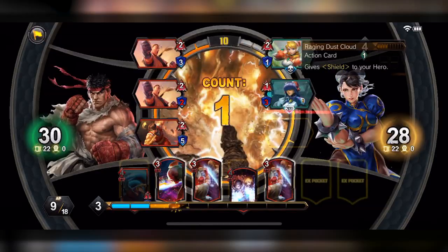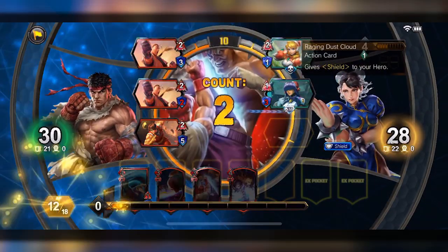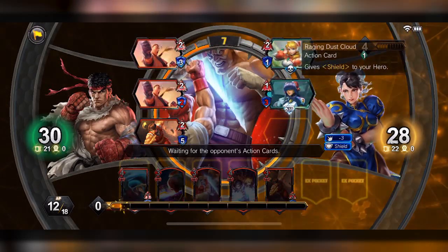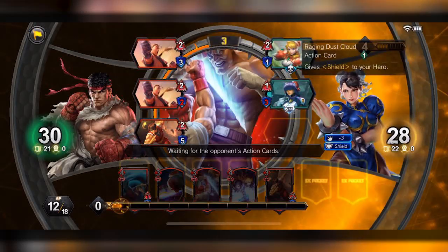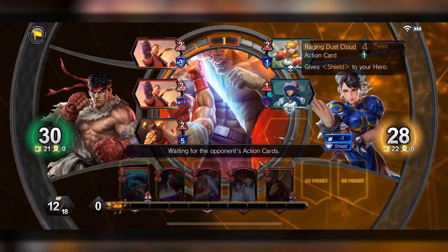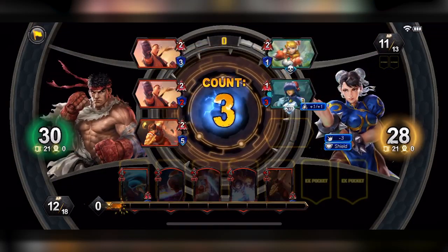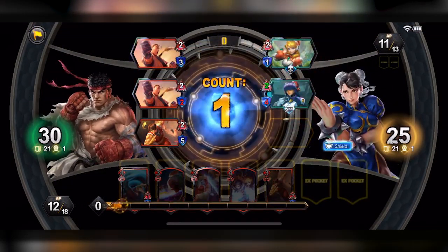The opponent uses dust clouds to give shield to their hero — that's fine. I'm gonna trade and take that minus three before the shield goes up, so we take some life away in the process. Chun-Li's thinking about what to do. Plus one, plus one to a friendly unit — you'll be two-four and you're probably gonna take out Dan, who's usually the jobber of the series.